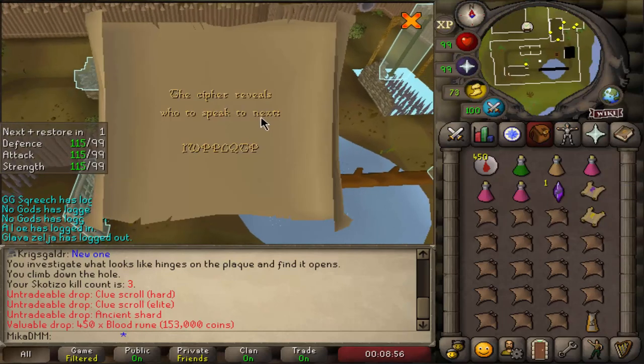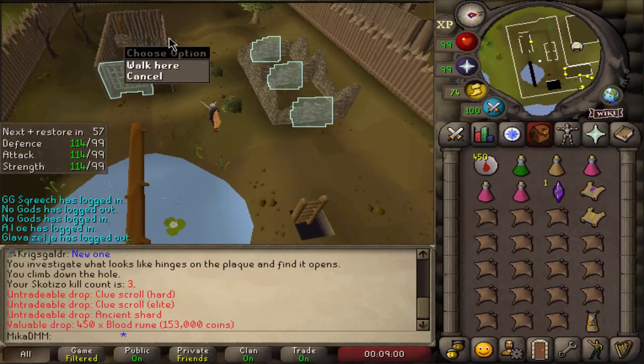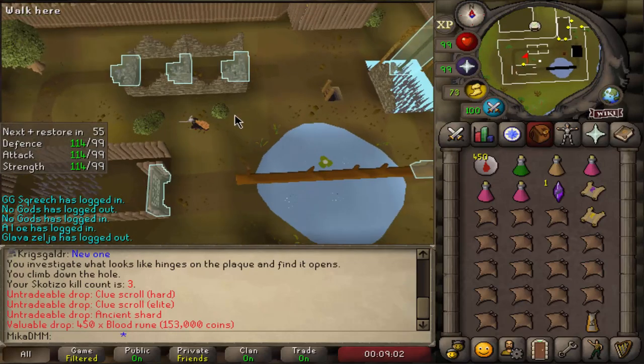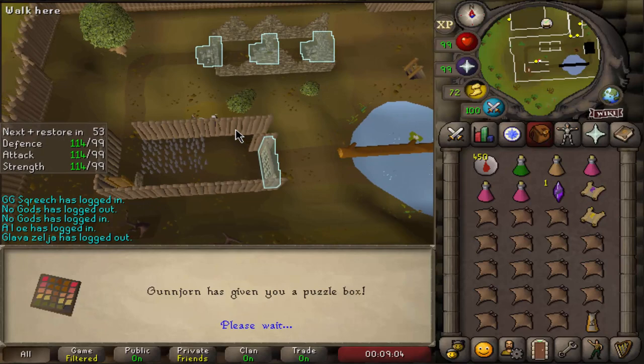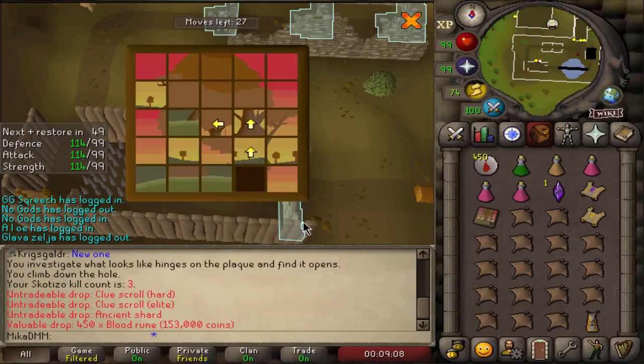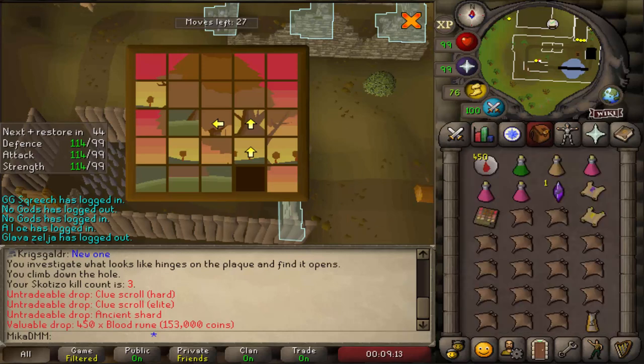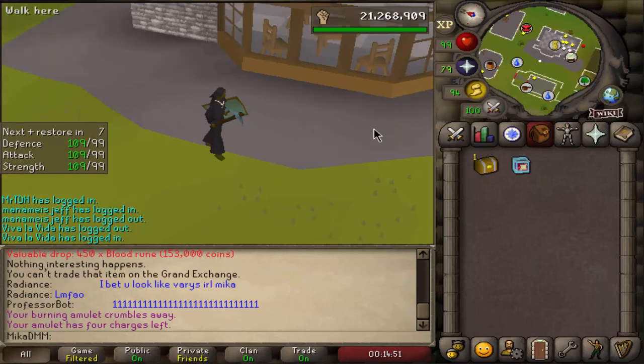Look at this anagram - 'you people good bum' - this guy right here. It's true - you guys are actually smart, and he gives you a puzzle box. We're gonna fix this in a moment, but that's pretty sick. That's how you solve that one, ladies and gentlemen.